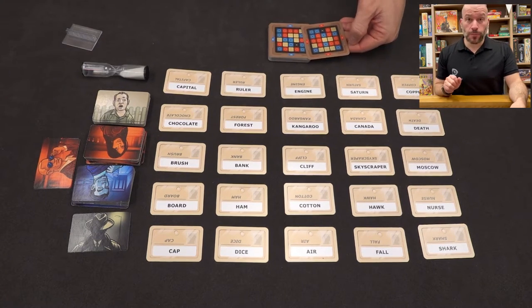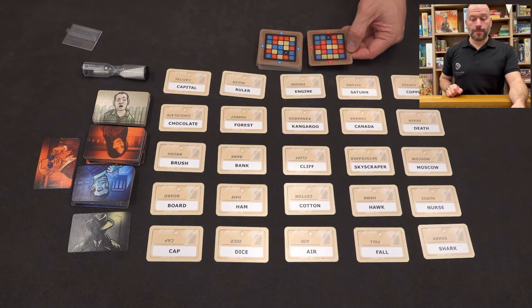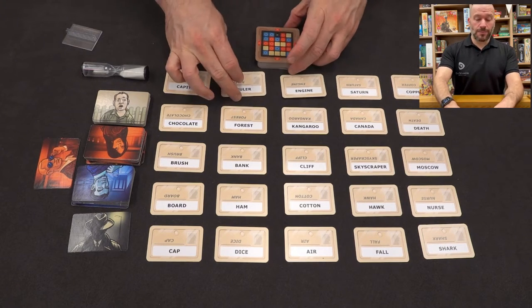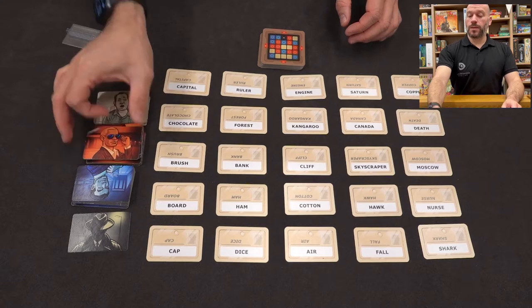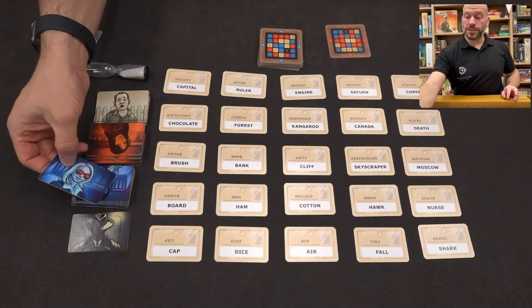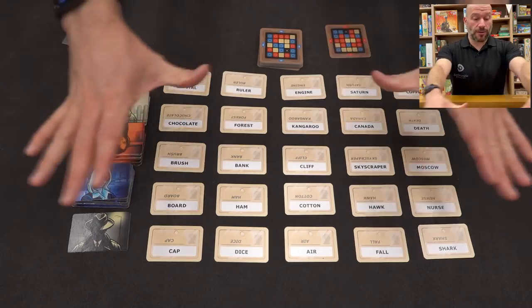The key is super important in this game — it gives us a lot of very important information. Some keys have a red leaning and some have a blue leaning. If it is a red key, the red team goes first and has one more spy to find. If it's a blue key, the opposite is true: the blue team goes first and has one extra spy to locate out of the 25 cards.